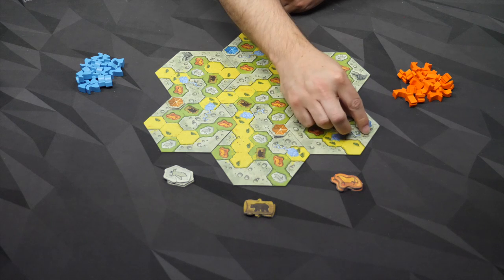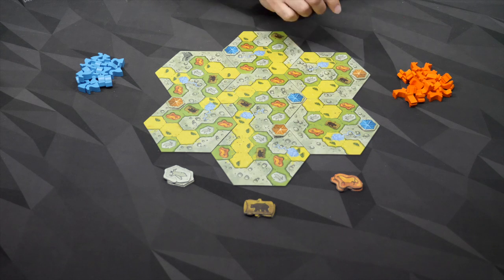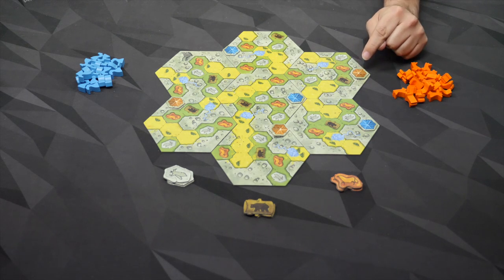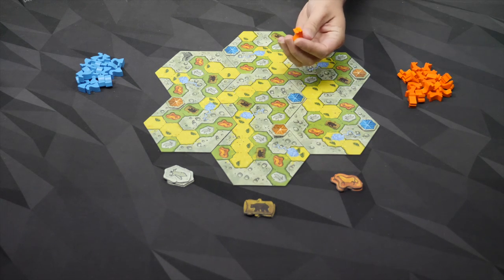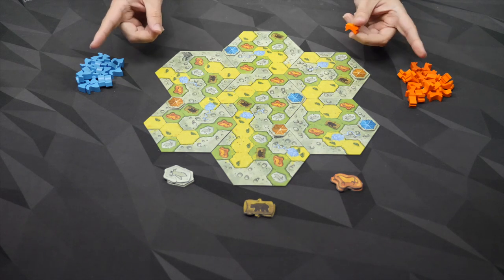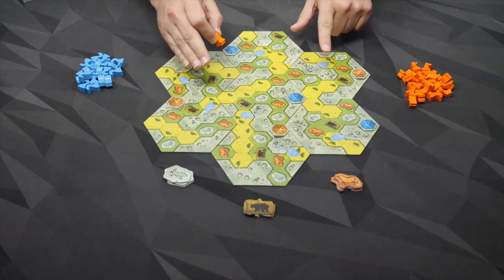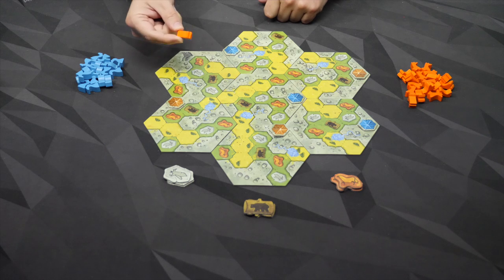Starting from whoever put out the last tent, you put out a piece, and this goes back and forth until both players are out of pieces. The restrictions are it has to go next to one of your tents — one of those starting locations — or next to a previous piece of yours already on the board.